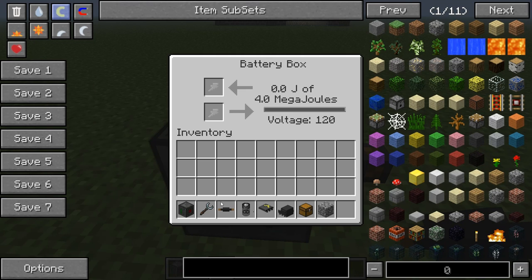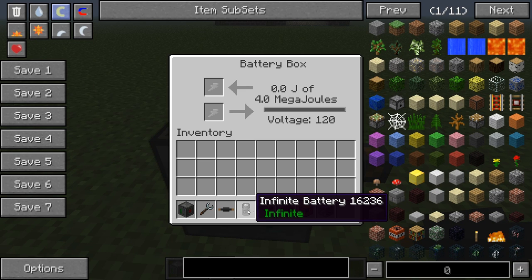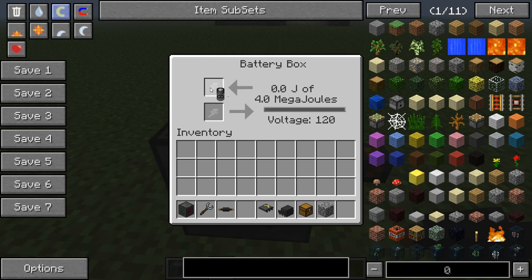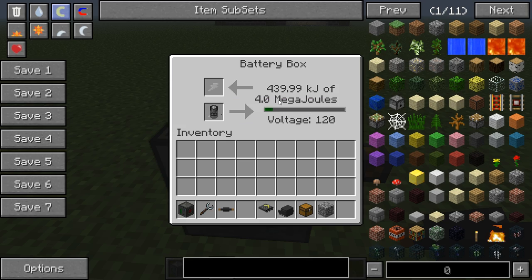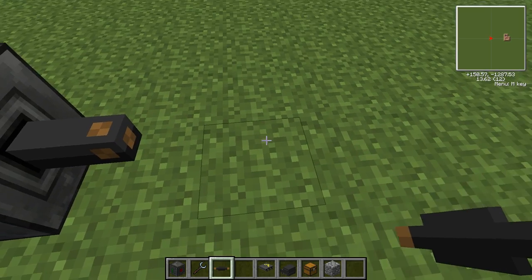If you right-click, at the bottom it's like the same kind of things as the MFE and stuff from Tech It. This mode will charge the battery, this will put power in, and this will take power out and put it in the item. We'll use an infinite battery because it charges pretty quickly and nicely.